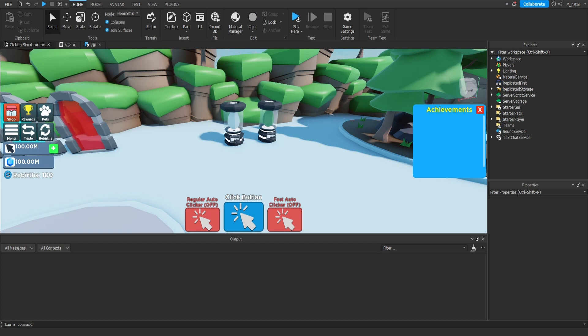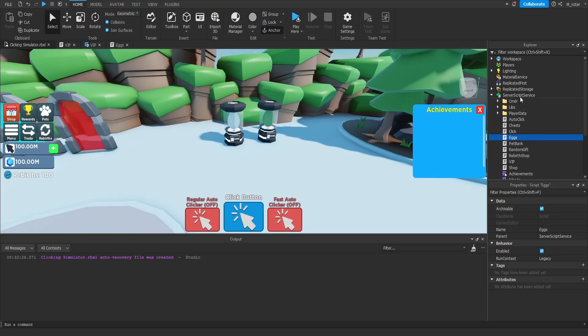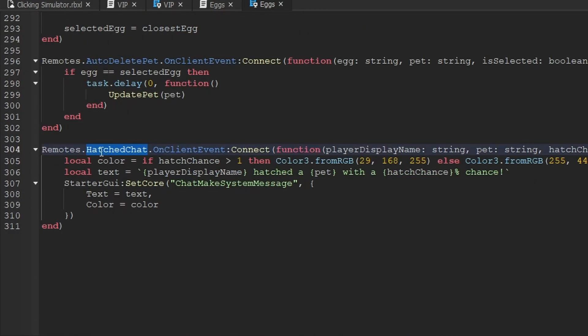Since we began using the new TextChatService, we also have to update the system that notifies all players when someone hatches a really rare pet. To make this easy to debug, we go to Server Script Service > egg server script > hatch function, scroll to the bottom, and temporarily change the hatch chance threshold from 5 to 100 so it fires for every pet. Then we go to Starter Player > Starter Player Scripts > GY folder and open the eggs local script.